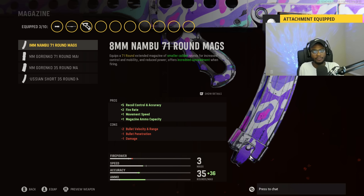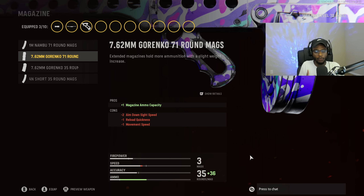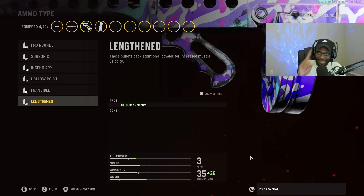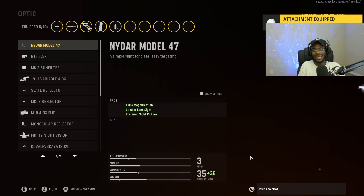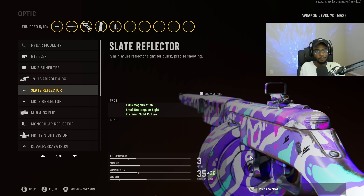For the magazine, a lot of people like to run the Nambu rounds on this weapon, but I personally do not. I do not want to reduce the damage on this gun. I'm going to put on the regular 71-round drums. Remember, we are running the Recoil Booster, so we're already getting a bumped-up fire rate and a fast time to kill. Let's keep the rounds doing consistent damage and just bump up the capacity. For the ammo type, we are going to run Lengthened on all of our SMGs here in Vanguard. For the optic, I do not like the iron sights on the PPSH, so we're going to put on the Slate Reflector to make this weapon incredibly easy to use — a point-and-shoot solution up to medium range.